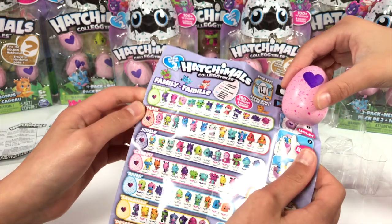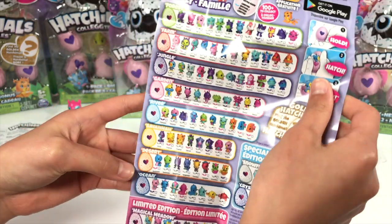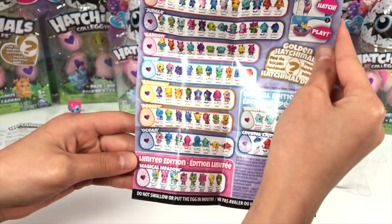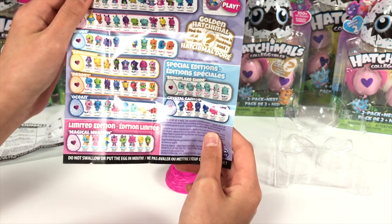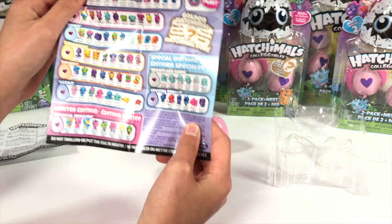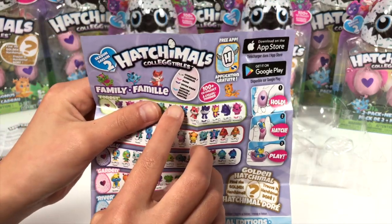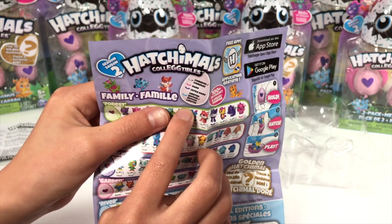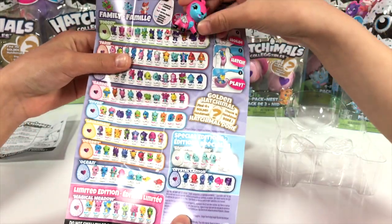I can't wait to look! So first we have the forest, farm, jungle, garden, river, savannah, desert, and ocean. There's also a magical meadow from the Limited Edition. And for special editions, it's Snowflake Shire and Crystal Canyon — they're really cute. Up at the little eggie, we have silver wings which is common, pink wings that is rare, a purple one that's ultra rare, and blue that's limited edition. Woodland Critter has silver wings, so she's a common.